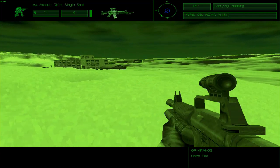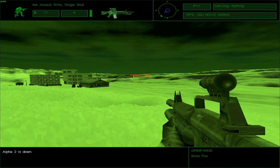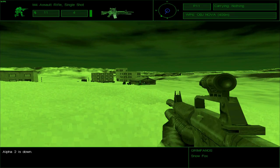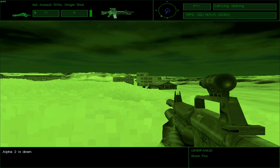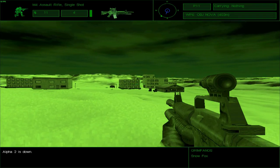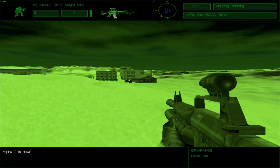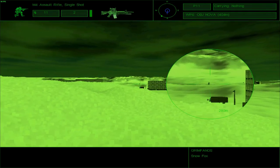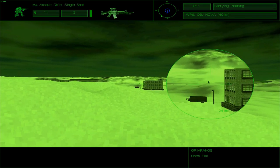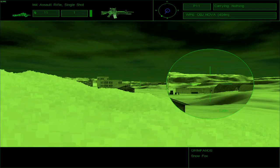Someone's out there — oh, that was Alpha 2. Alpha 2, you downright idiot. What made you so eager to go and die there? Like seriously — just when I was about to take a shot at the enemy, this guy decides to go ahead and die. And who's shooting at me now? Probably those guys.